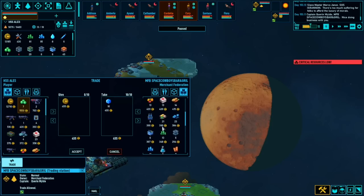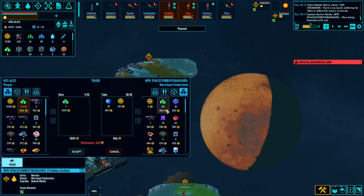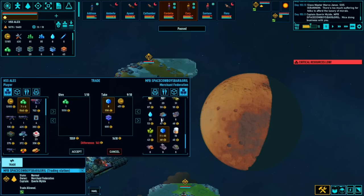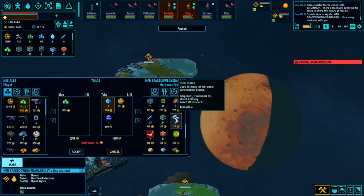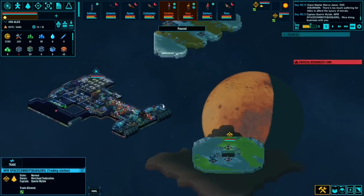We can only take 10 things in the trade. Is there anything really expensive we could take? We could have one of those blocks - I think we need one at some point. I'll take that and that, and buy something else with the remaining 141 credits. We could take some fibers. Right, let's crack on. Hull blocks are low but they've been sorted. Come on someone, stop making hull blocks and go sort that out.